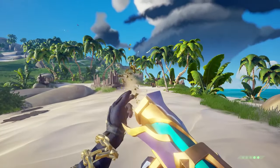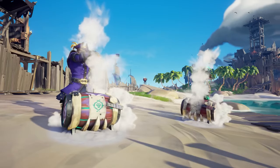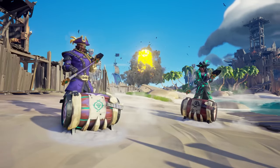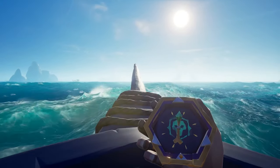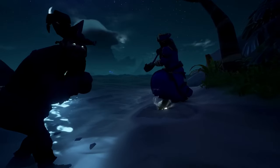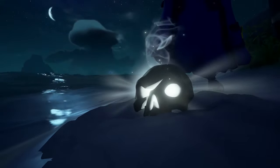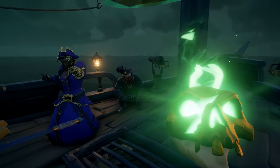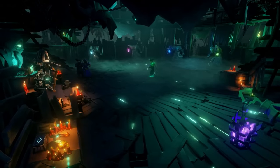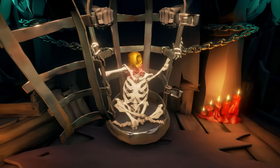Becoming a pirate legend is no easy task. It requires teamwork and coordination with your crewmates. Joining a crew or forming a group of like-minded players is highly recommended. With a coordinated crew, you can divide tasks efficiently, complete quests faster, and defend against other pirates trying to hinder your progress. As well as this, if you have fellow pirates who are higher level, they will have higher level voyages, earning you more rewards, gold, and reputation.